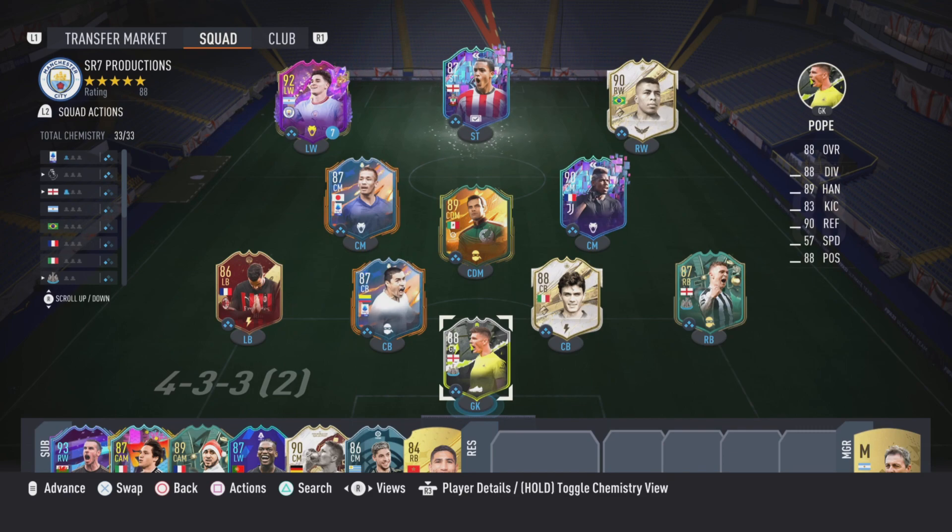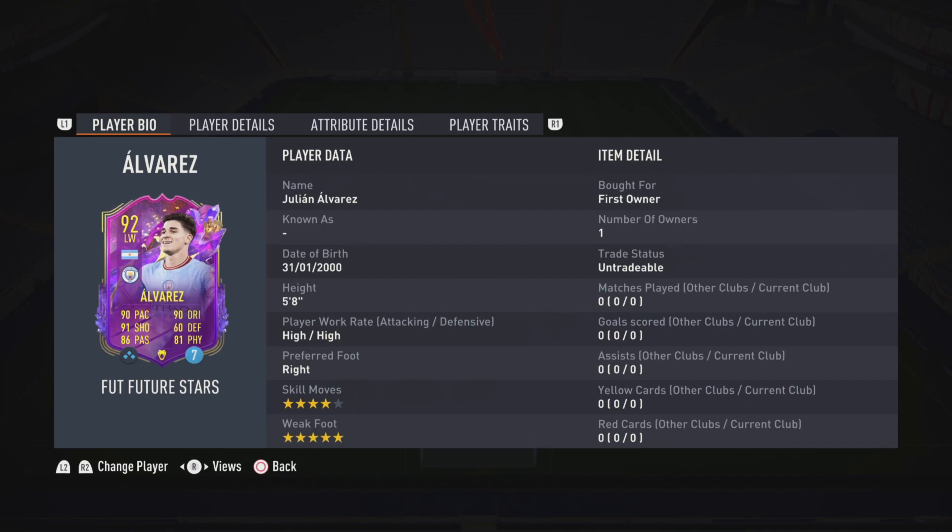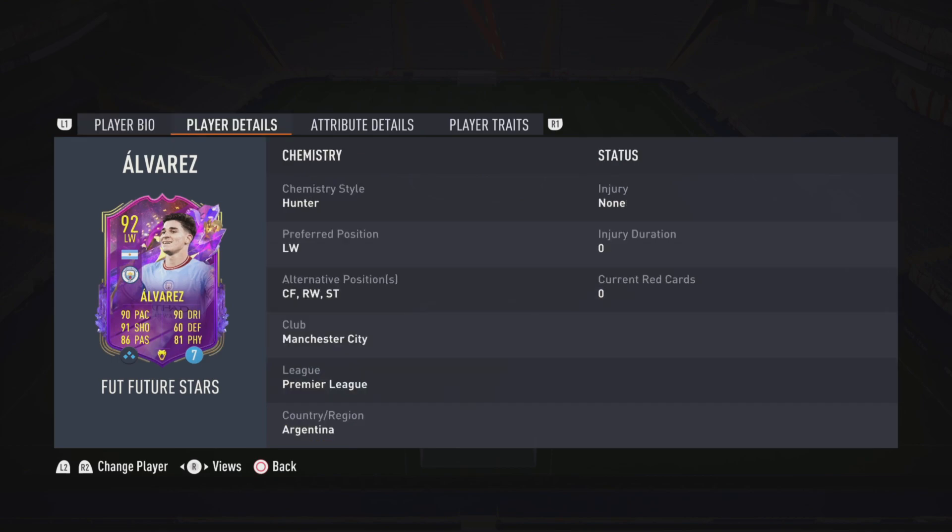Hey guys, welcome back - today we're reviewing Future Stars Julian Alvarez. He is 5 foot 8, right footed, high/high work rates, four star skills, five star weak foot. He can play in a multitude of positions such as striker, centre forward, right wing and left wing, which is fantastic for squad building.